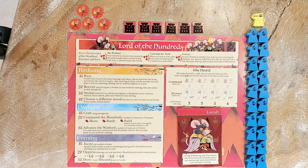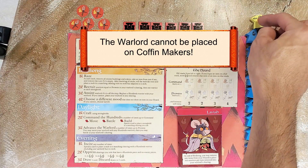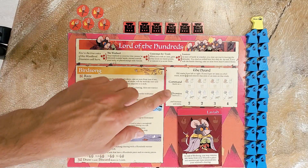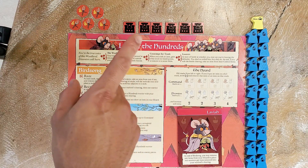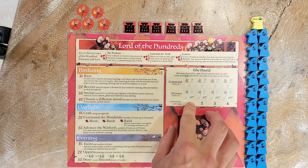You couldn't use Propaganda Bureau to place the Warlord — you can only place him through the Anoint step. Next, let's talk about the Horde. There is no Crafted Items box like almost every other faction has. Instead, if you gain an item, it goes into the Horde, which has two tracks: the Command Track and the Prowess Track.